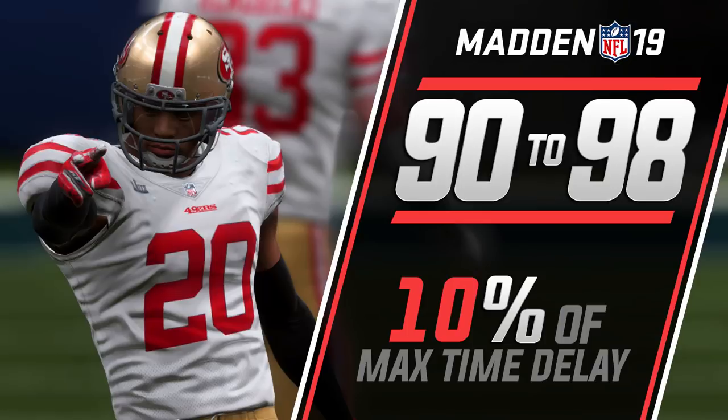If all attributes are equal and one guy has 97 or 98 zone coverage and another has 90, you don't want to pay more for that guy — get the cheaper one. Don't overpay for things that don't make a difference on the field. Every year I see cards that are better in certain attributes that simply don't matter, and those guys are still going for expensive amounts.